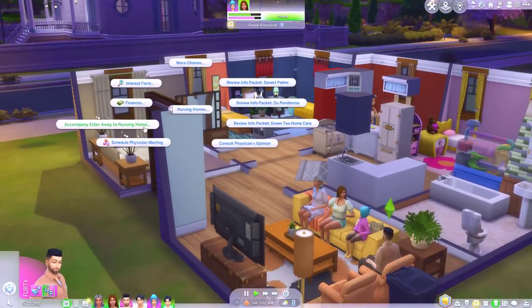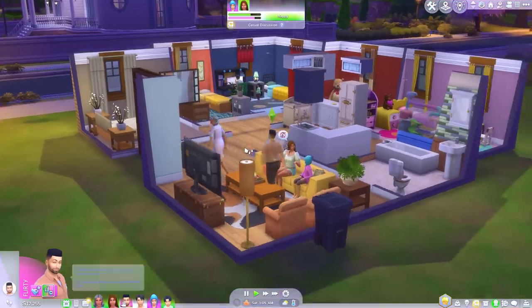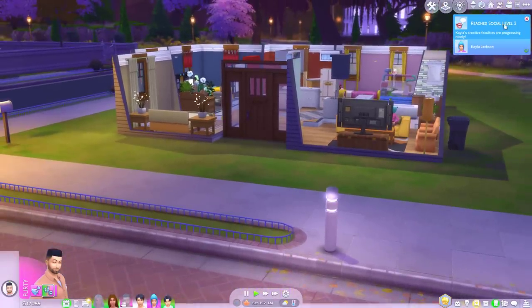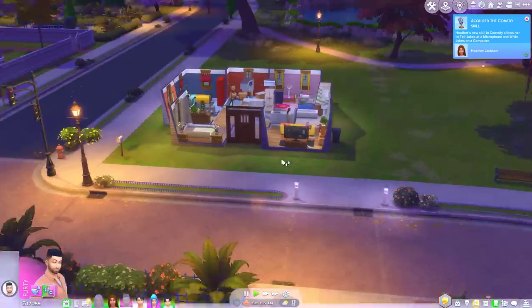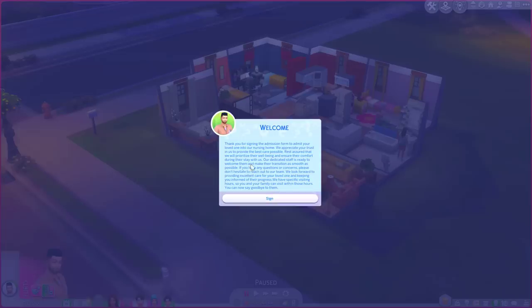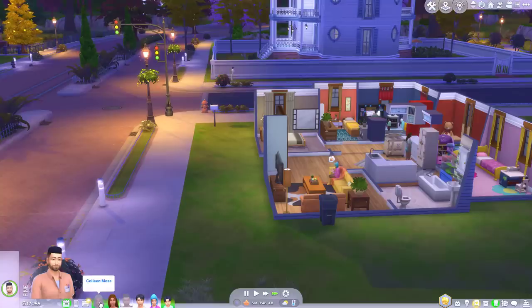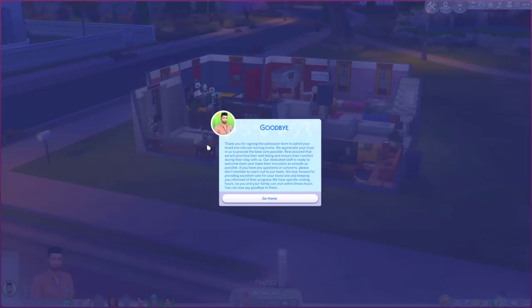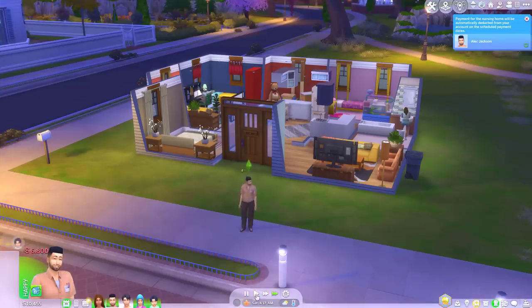Accompany elder away to nursing home. Okay Colleen it's 1am, I know that, but pack your bags - you're going to make lots of friends. So now she's gone. I think there should be an option to stay in communication with her though. I mean I guess she'll stay there until she dies, but you can also withdraw an elder sim from a nursing home at any time. Thank you for signing the admission form - we appreciate your trust in us to provide the best care possible. Okay, sign the name on the dotted line. Goodbye - she's gone.